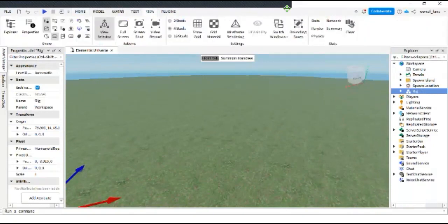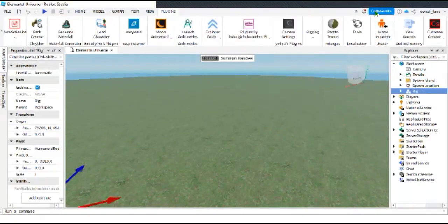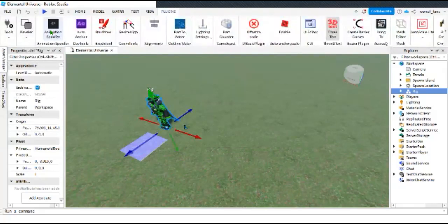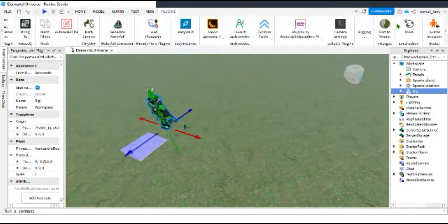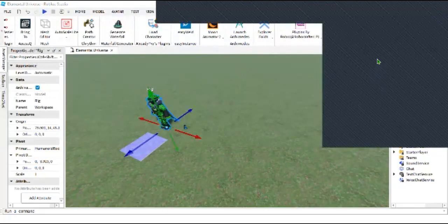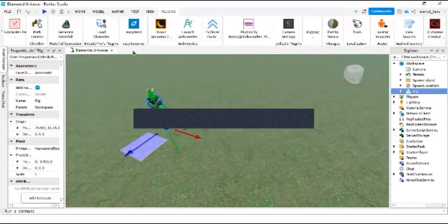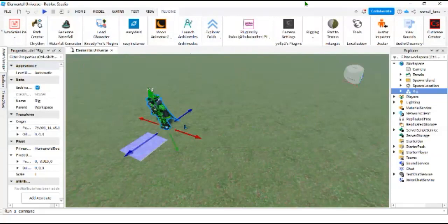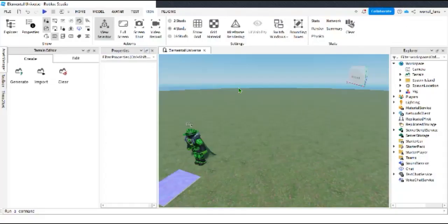The first thing we're gonna need is a spawn area. First we need a plugin which is Terrain. By the way guys, this is kind of trying to make this scene realistic but not too realistic. I somehow need to find the plugin I used for terrain so I will be right back when I find it.